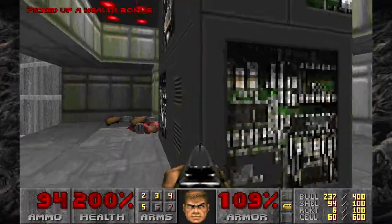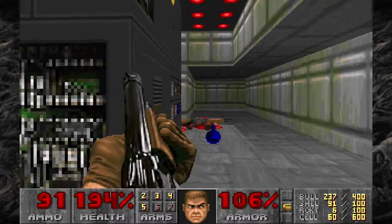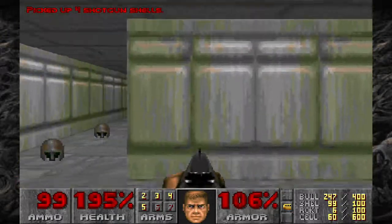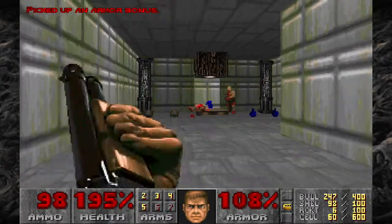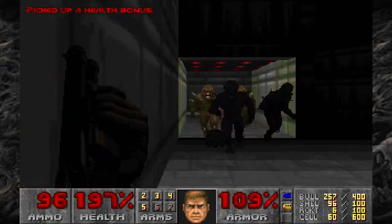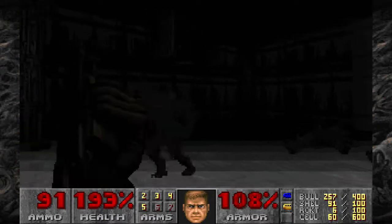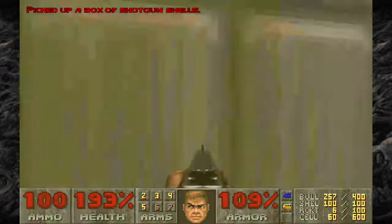Gotta get rid of the shotgun guys, because they're the real danger in this level. Guess another one sneaked by. Amazing — we both take a shot at each other, we both miss, then he hits me, and then I knock him into next week. Things you do for success. Speaking of success — now I have all we need to finish this level.